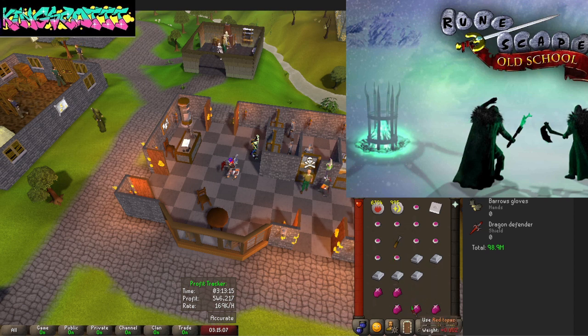We're going to need some wool, we're going to need some silver bars, some red topaz that are cut. We're going to need an amulet mold and some wool.